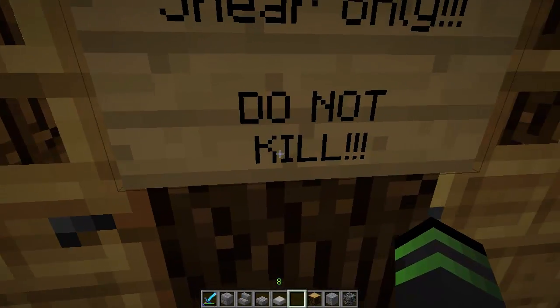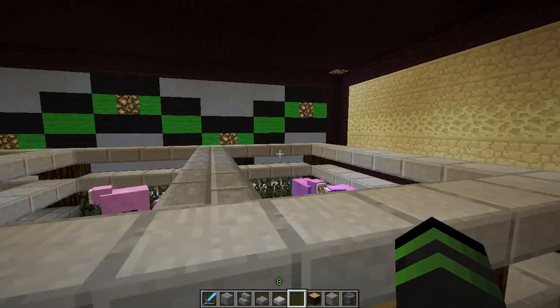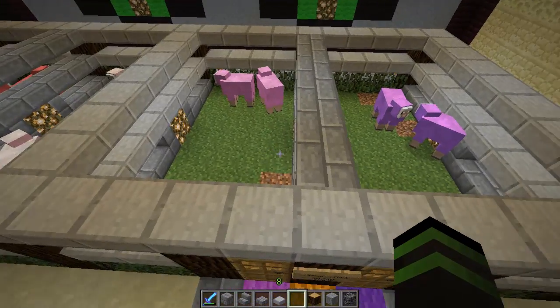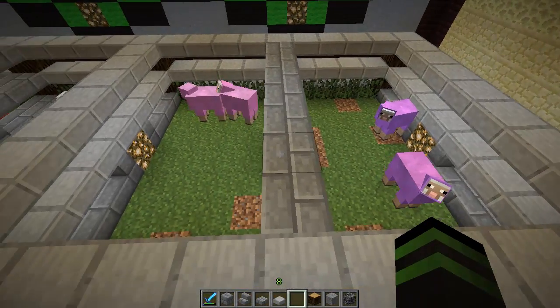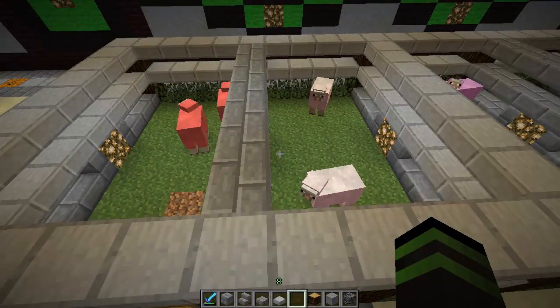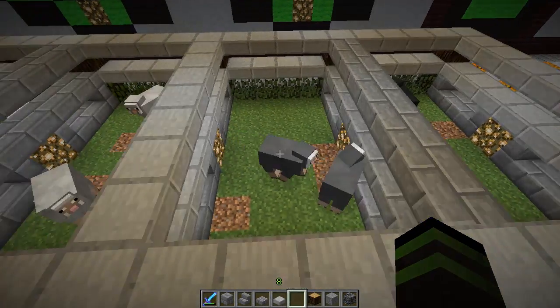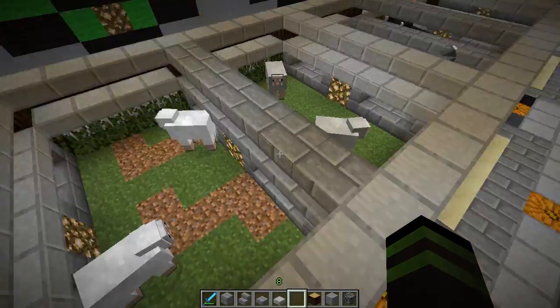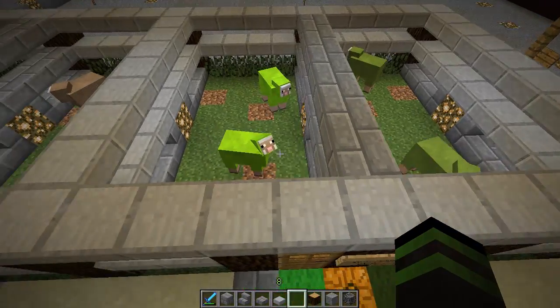Do not kill — I do not want you guys killing these sheep down here, only shear them so you can grab the wool. I don't want you breeding them either. We just want two per pen so they don't glitch out and cause server lag. Just two per pen, so you guys can come down here, shear them, and get their wool.